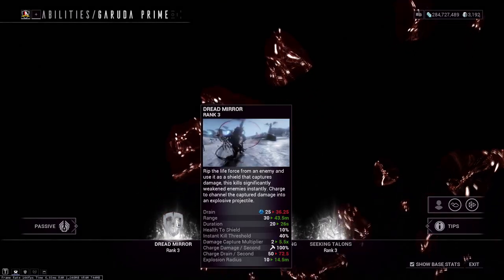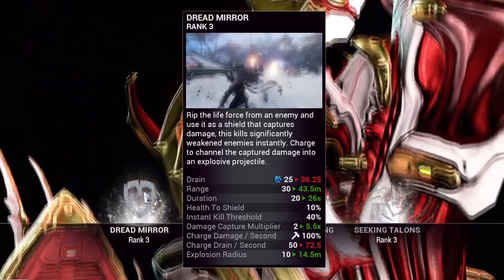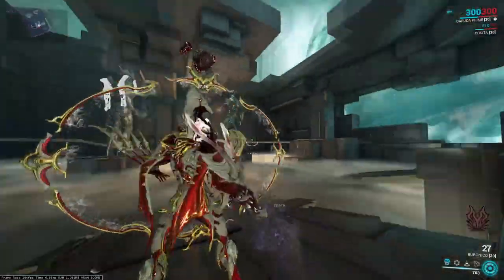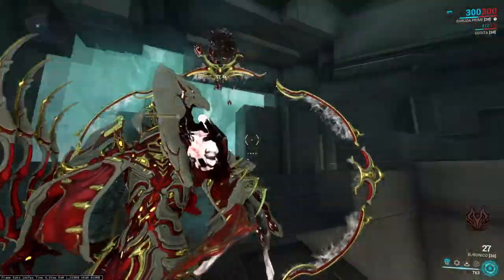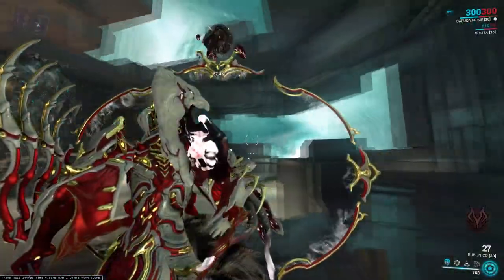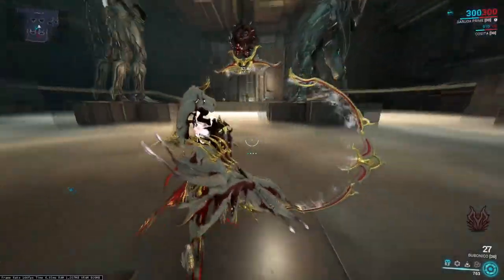Garuda's first ability is Dread Mirror. Target an enemy and use your first ability to rip out a shield from them. This shield you'll be using as a way to protect yourself against incoming enemy fire and projectiles. The tip here is that the shield only covers the area you are facing and will follow the direction you look in. However, whenever you aim down sights with a weapon, it will directly follow and not lag behind. This promotes well with weapon synergy anyways, so just go ahead and remember this.